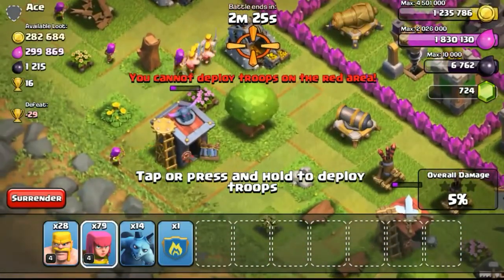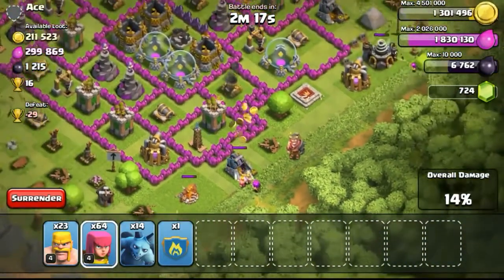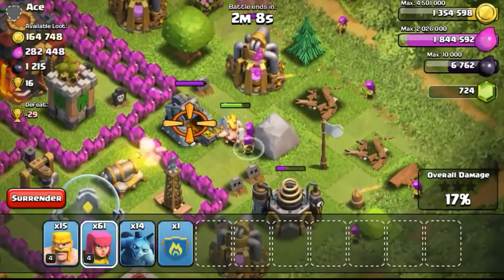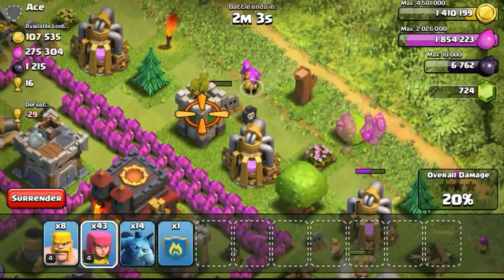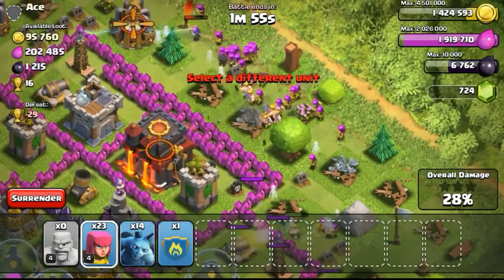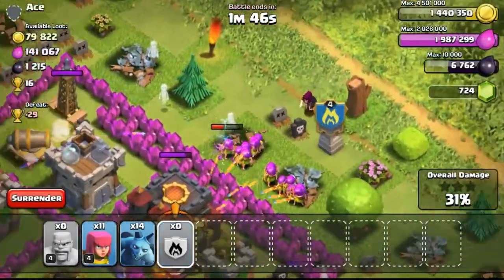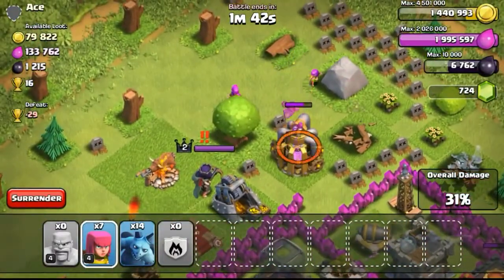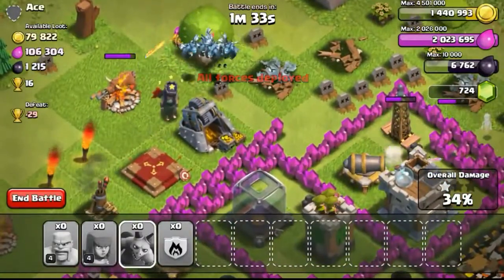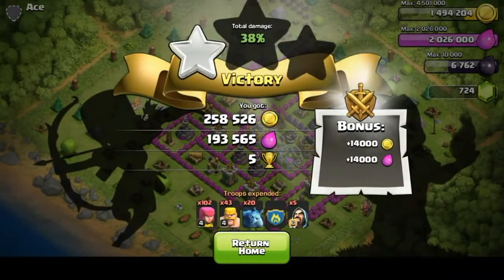Now going ahead to attack this base with 290,000 gold available. Definitely going for it because a lot of the gold is on the outside, and the tower is kind of exposed on the top right — so my archers or wizards will be able to shoot over the wall. Having barbarians in front to tank will be a problem because there are 2 layers of walls. The archer queen goes down quickly from my minions and archers. The gold mine goes down too, leaving just 40,000 gold — I don't think I'll get it all, but I'm definitely getting the 1 star from the Town Hall being taken out.